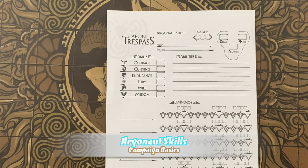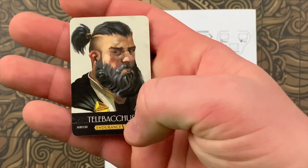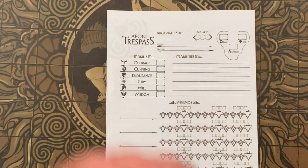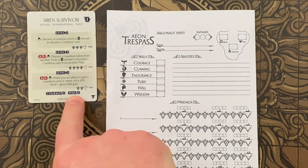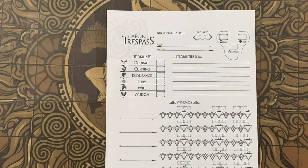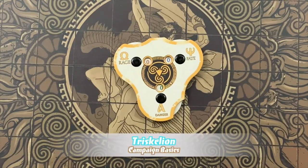Each Argonaut has six skills: courage, cunning, endurance, fury, will, and wisdom. These are used for various tests in adventures and battles. They all start with a plus zero modifier — you neither add nor subtract anything from your roll — but may go up or down due to other effects. The most common source of a skill boost is the portrait card — for example, plus one to endurance. Nemos cards also have skill boosts at the bottom, and you receive these bonuses the moment you receive the card. The most common source of skill penalties is Faded Nemos cards.